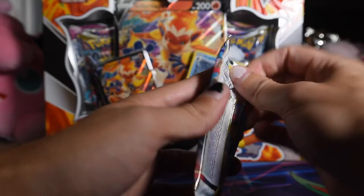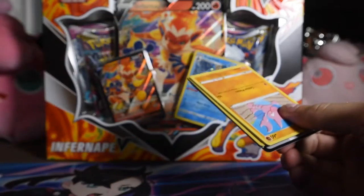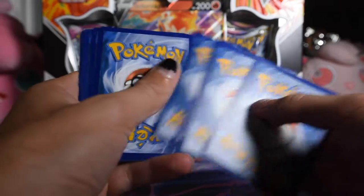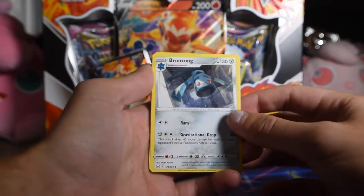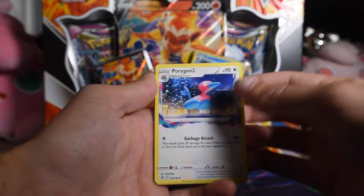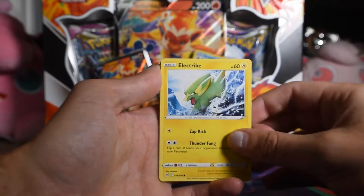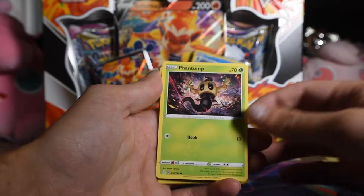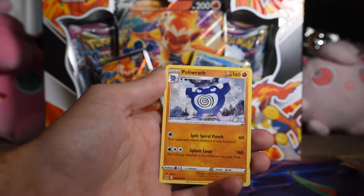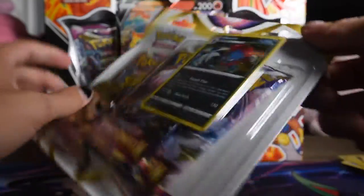Buffalant with the Lost Zone mechanic — that's why it's got some tie-dye. Next pack — we have a holo and a rare reverse, so we're doing all right. Nothing crazy, but we're doing something at least. Bronzong, Colress's Experiment, Porygon-Dex, Gligar, Luvdisc, Electrike, Sudowoodo, Phantump, Hirayama as a reverse, and Poliwrath as the rare. But we got lots more to open.